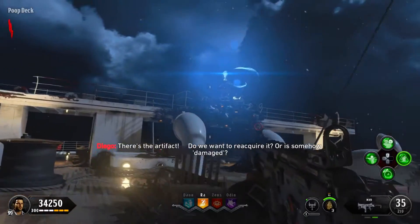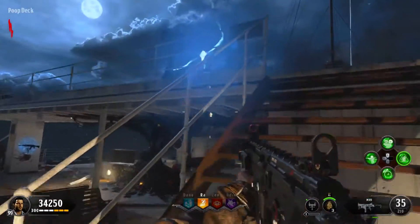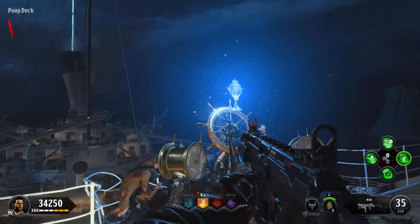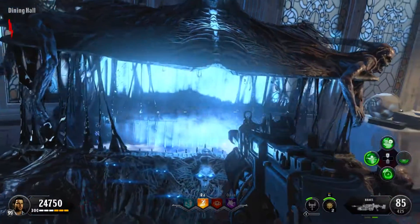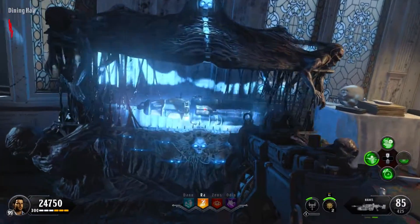The first step you're going to need to take is go to the artifact, which is going to be on the very opposite side of the ship on spawn. You're going to want to go ahead and activate that, which is going to in turn open all the little Pack-a-Punch things that you can activate, which will in turn activate Pack-a-Punch. Then head over to the box and spin for the Kraken — that's the only way you're going to get the Kraken. It's pretty simple, you just need a little bit of patience.